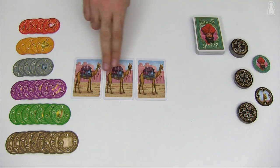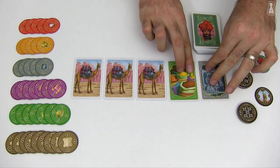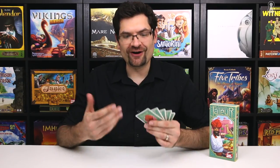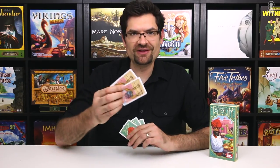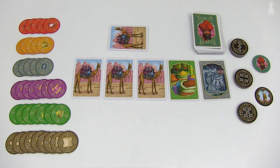Before the game, create a single market by placing three camels down and add two random cards representing various goods. Deal a hand of five cards to each player. All the camels that players get during the game are immediately placed face-up in their personal herd — that's also the case if they receive any during setup.